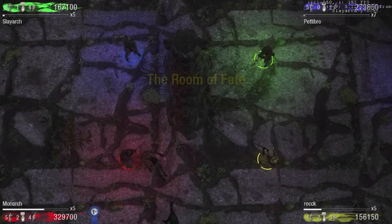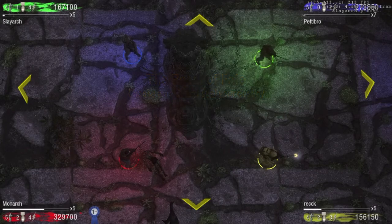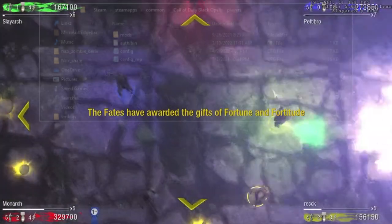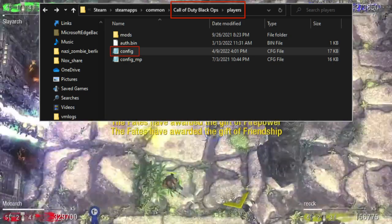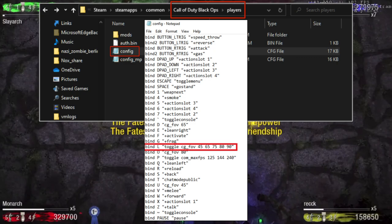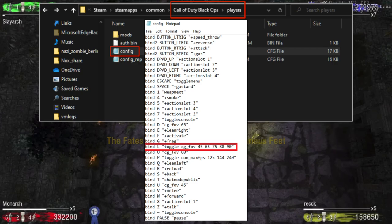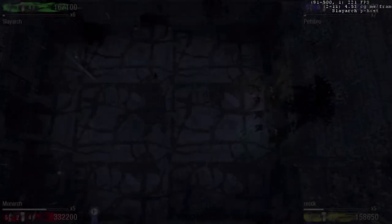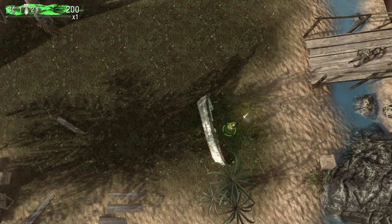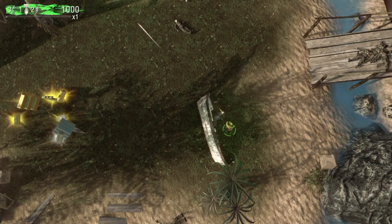If you play on PC, you can actually change your FOV to 45 during the room of fate, which allows you to see all four arrows on both solo and co-op no matter where you stand on the map. To do this, go to the Black Ops folder in your files, then to players. Right-click and edit the configuration notepad file with the binding that is highlighted. You can switch to 45 FOV during the room of fate specifically, then switch back afterwards with that binding. However, this trick apparently does not work when you're the host player on the Steam version of the game. Anyways, that about wraps up this video. I also have room of fate guides on my channel for both DOA 2 and 3, so you can check those out in the description below. Don't forget to drop a like if this video was helpful. Thanks for watching.